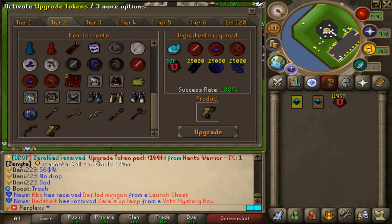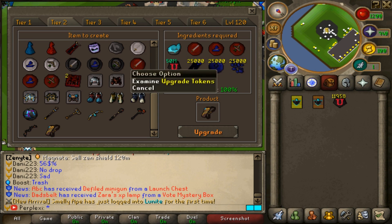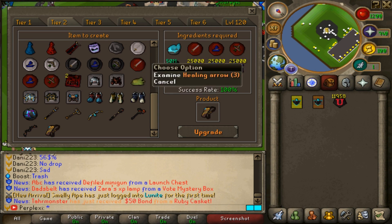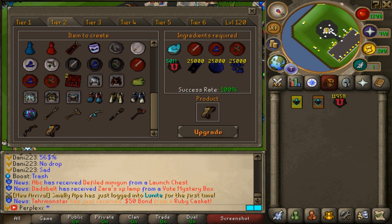If you click your upgrade tokens and go to the Assassin's Crib, you can also upgrade the Assassin's Crib with the following ingredients: the Gemstone Casket, melee, range, and mage items, 50 million upgrade tokens, 25 healing arrows, healing runes, and healing dusts — with a certain success rate — and you can get the Assassin's Crib that way as well.